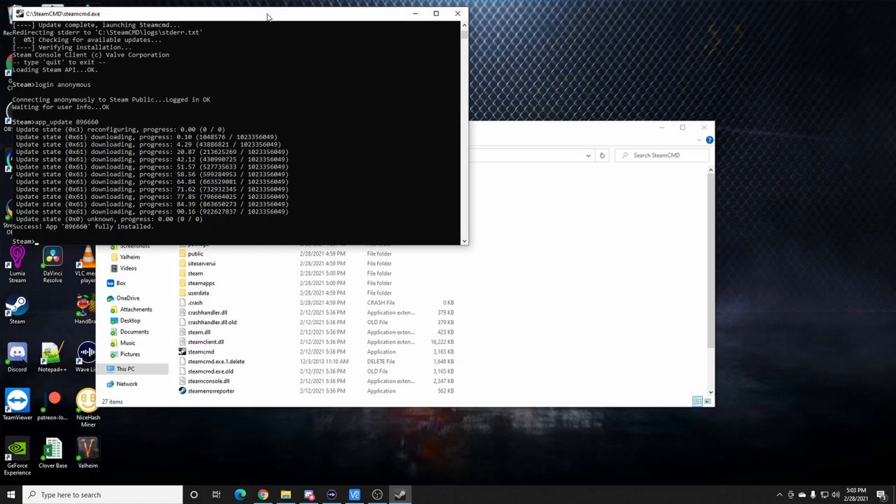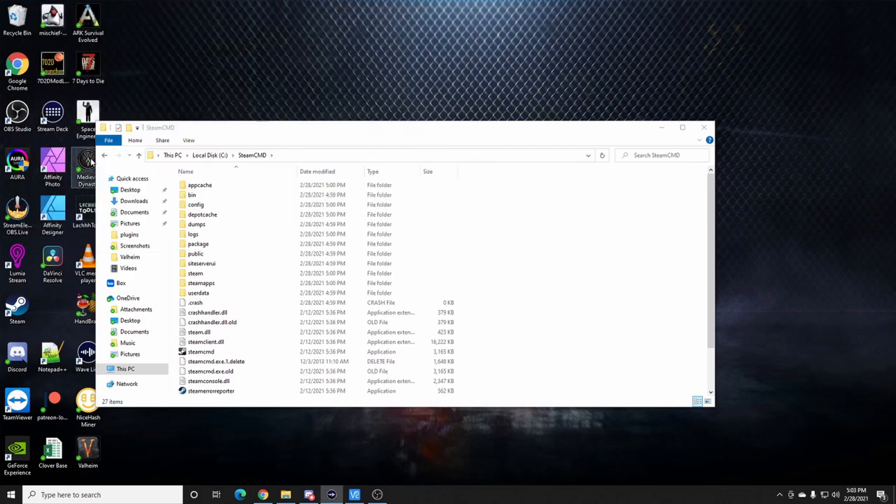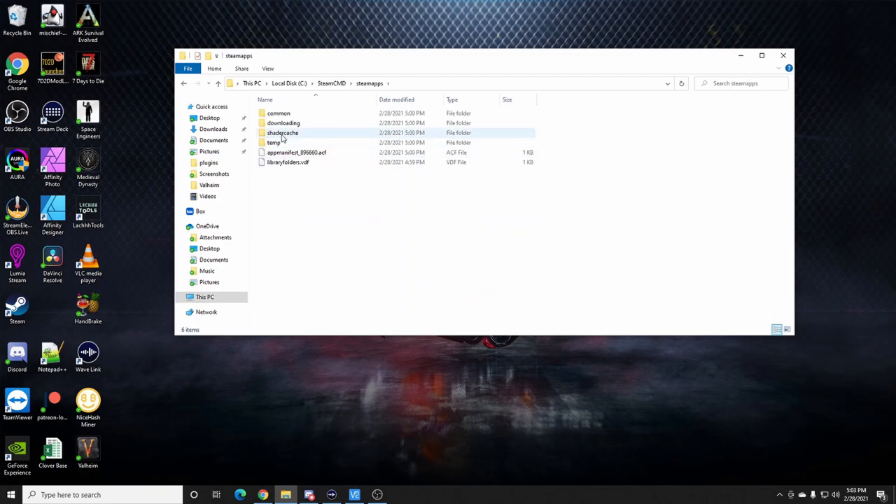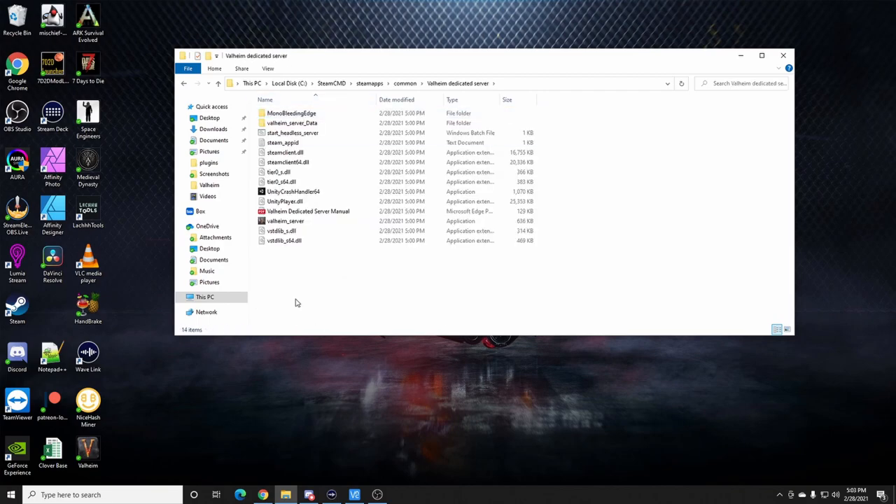It finished right away. I can now just type 'exit' and that will shut down SteamCMD. Now what I want to do is look at SteamApps — stay in your SteamCMD folder, go to steamapps, then common, and there's your Valheim dedicated server.